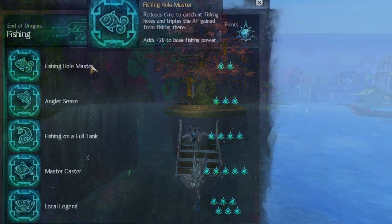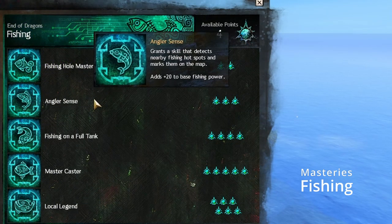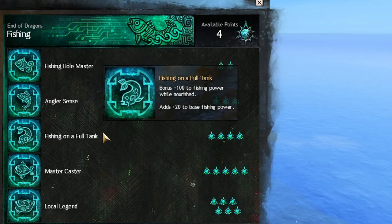First of all we will talk about masteries which are mandatory before you even want to start fishing in Guild Wars 2. The fishing masteries will increase your fishing range, fishing power and XP gain. In terms of fishing power, every fishing mastery will increase your fishing power by 20, in total to 100.